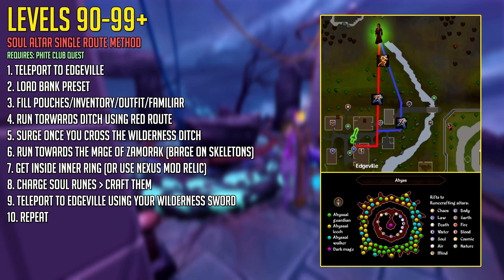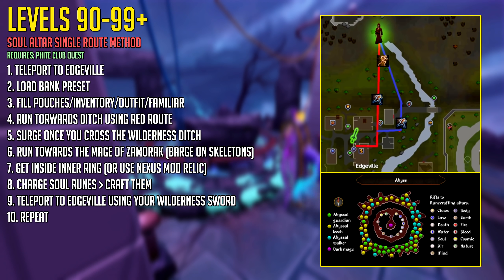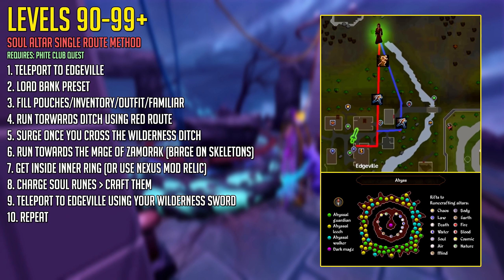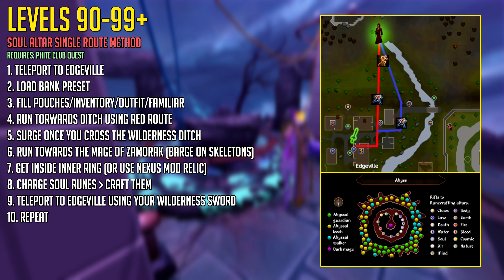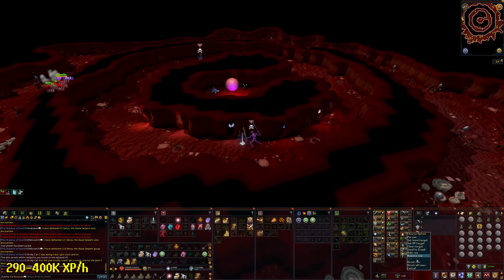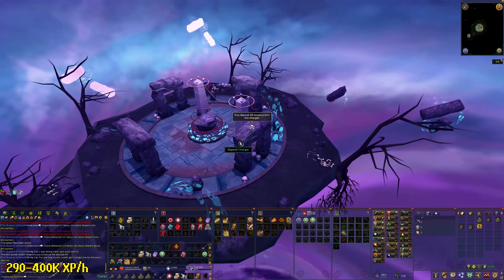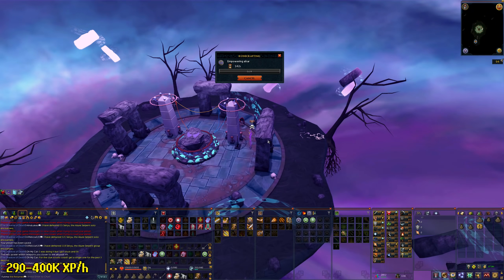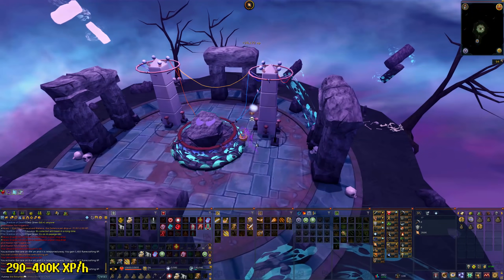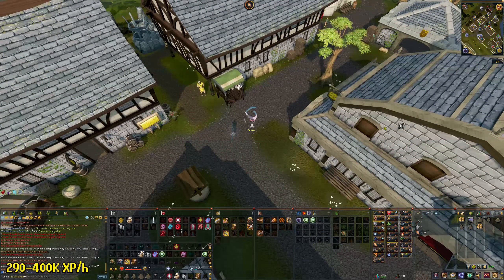Next up, the Soul Altar. This requires the Fate of the Gods quest to be complete, but it is a very good AFK method for Runecrafting — around 290,000 to 400,000 experience per hour. It's very similar to the Abyss method, except once inside you go into the Soul Altar Rift, charge up your soul runes first (the AFK part), and then craft them. It takes some time to charge the runes; once done, click the Altar in the middle. Then go to Edgeville using your Wilderness Sword and repeat.